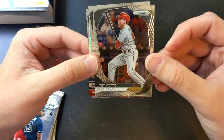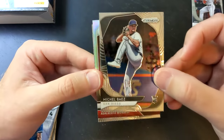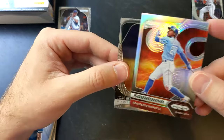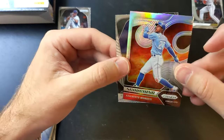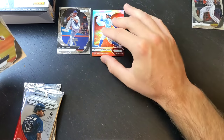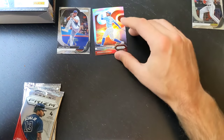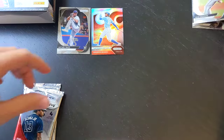We've got Joey Votto base. We've got a Michael Baz rookie card — I like to put the rookie cards down here, I feel like they deserve to be shown off. Really nice looking Scorching insert for Adalberto Mondesí, speedster out of Kansas City. I don't think I have that one yet, and actually, now that I'm looking at it, that is a holo parallel of that insert. That's very nice, I like that card. And last but not least, we've got a Jose Barrios base card.